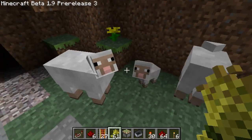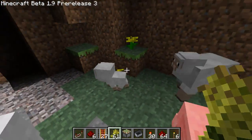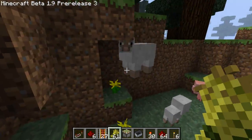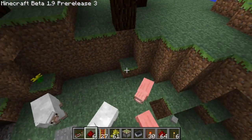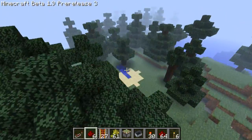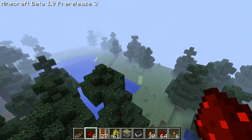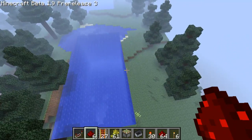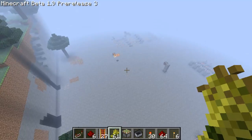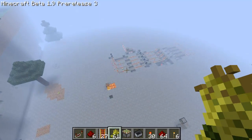As you can see, the two sheep also create a baby sheep, which is very nice, and then these two are on their cooldown. The baby sheep drops down from the middle of the two sheep.